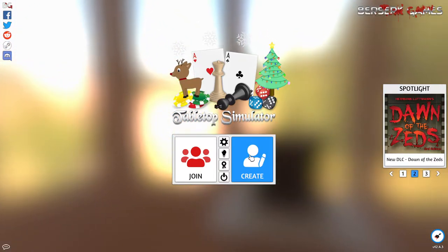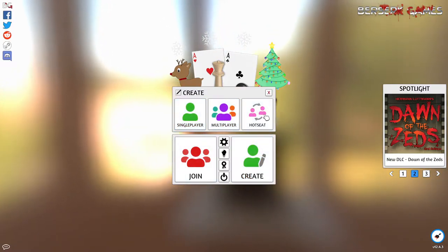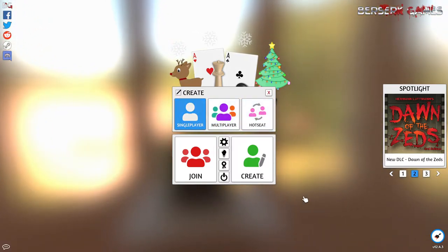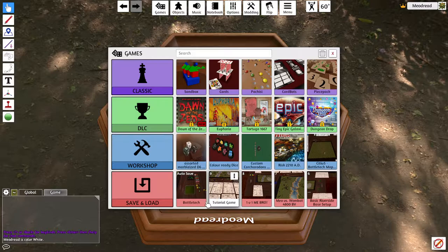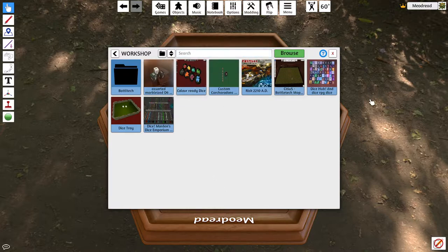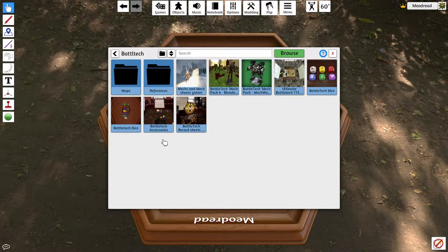Tabletop Simulator is on sale - a link is in the description below. You can do single-player, hot seat for swapping over, or multiplayer. I'll go single-player mostly because Battletech is a game where you can see everything, so hot seat isn't really necessary. You can see I have various workshop items here - this is my unsorted area with card dice, colored dice, marble dice, and various different types of dice, plus some Battletech maps.